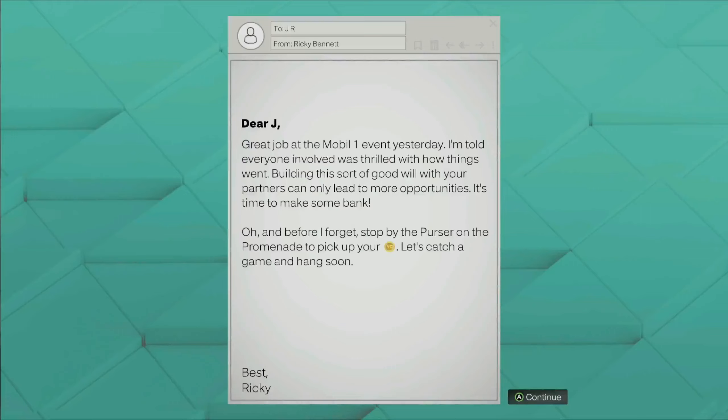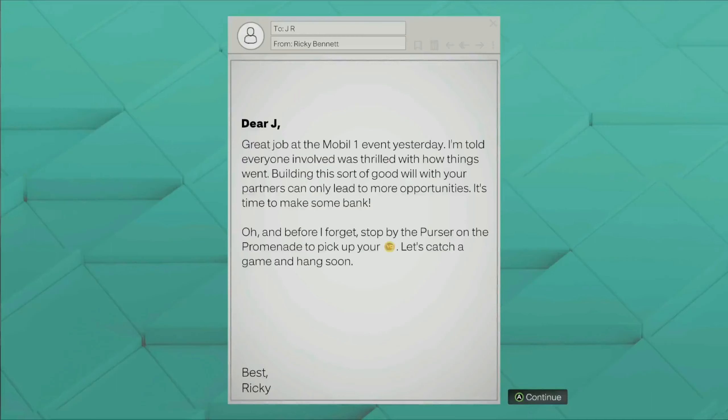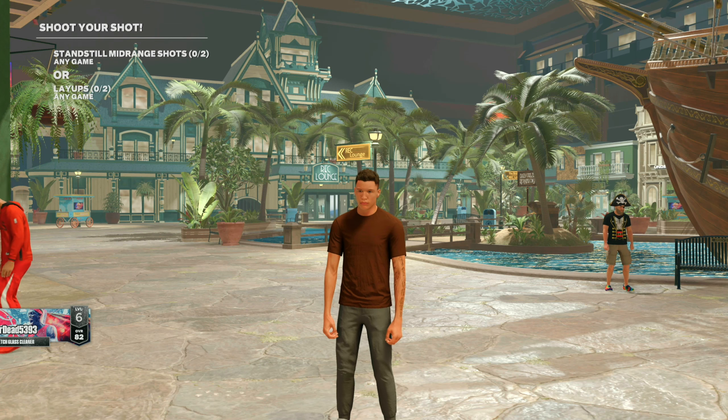This glitch works with any endorsement. However, I'm going to show you guys how you can unlock the Model 1 endorsement extremely fast. I've done this glitch with the Gatorade endorsement, but like I said, it does work with any endorsement. But you want to make sure that before you do this glitch, you get this message right here that says you have VC waiting for you from your endorsements.